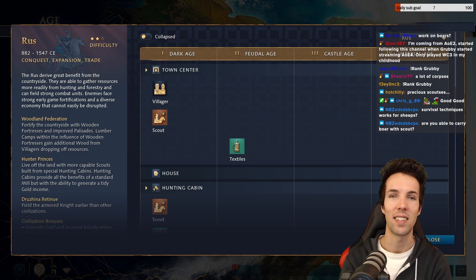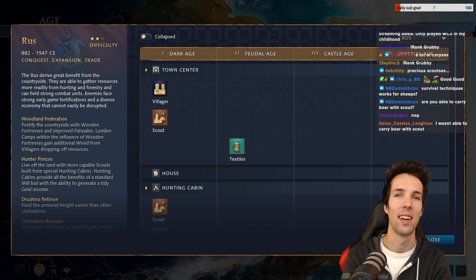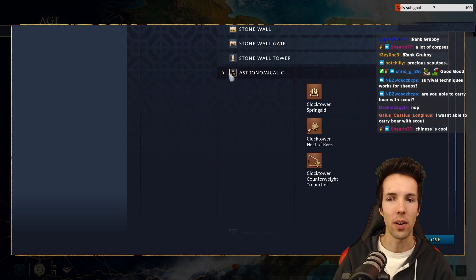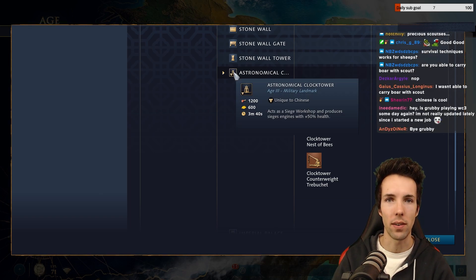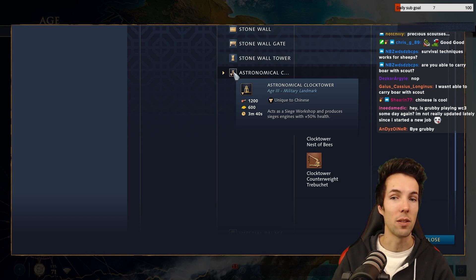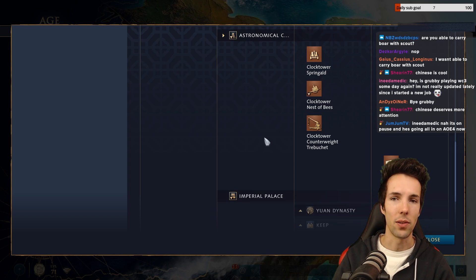Point number four: I think we're going to see more people playing the Chinese faction, which has huge potential. They can make springalds in 10 seconds from their Age 3 Clock Tower landmark, and all siege units made from the Astronomical Clock Tower have 50% bonus health. That means springalds have 300 health instead of 200, requiring four shots from enemy springalds to take down instead of three.